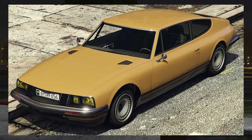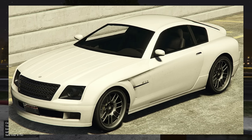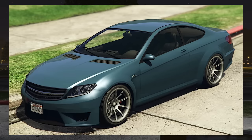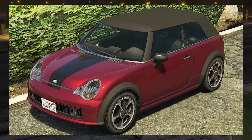Very sad to see the Pagal, Blade, Picador, F620 — not too sad to see that go — Fuselage, Penumbra, that's a classic, very sad. Sentinel, Rat Loader, Schwarzer, Zion Cabrio, regular Zion, the Gauntlet, the Vigero, and the Issi.